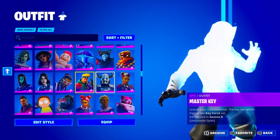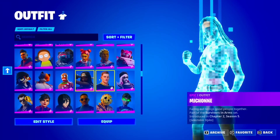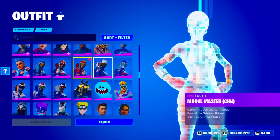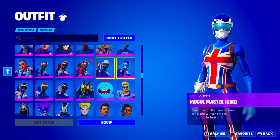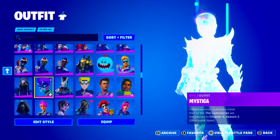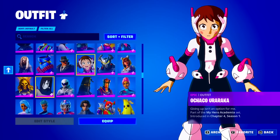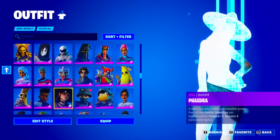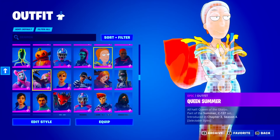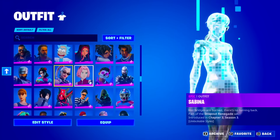We got the Madcap, Master Key, Mecha Strike, Meow Skills, Merry Marauder, the Minty Bomber — a pretty sick skin from the Minty set. We have around a row and a half of Mogul Masters — so we had a row of Alpine Ace and a row and a half of Moguls. We got the Mystica, Nara, Naruto — he does have some anime skins. There are a lot of skins on here I really don't ever see, and we're still in epic skins after reviewing this for five minutes.